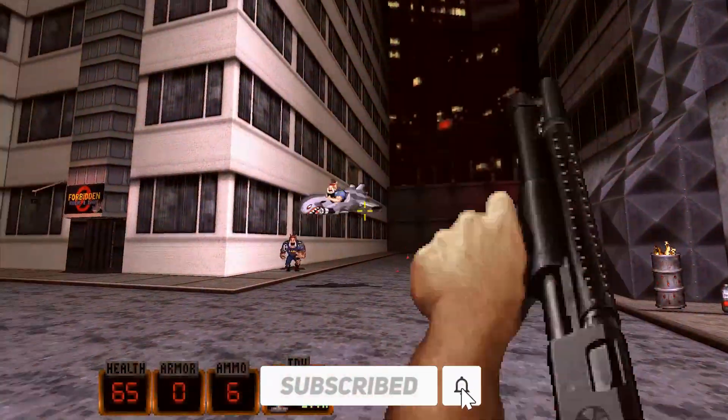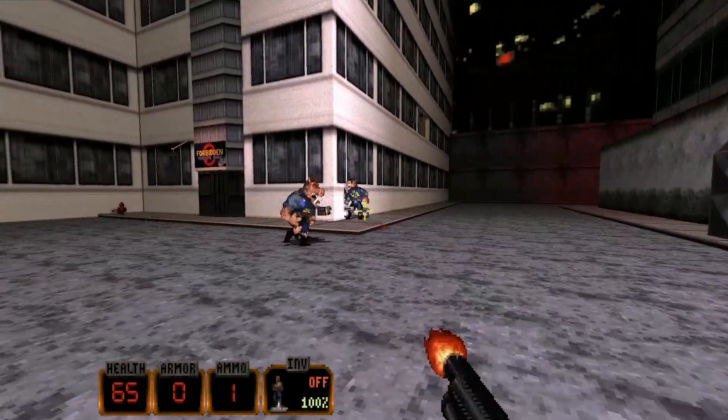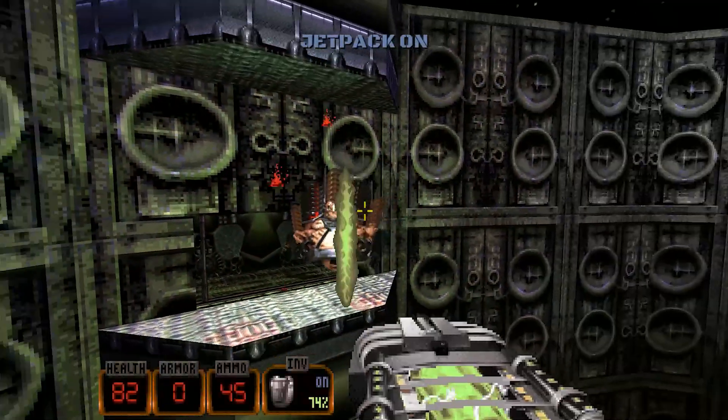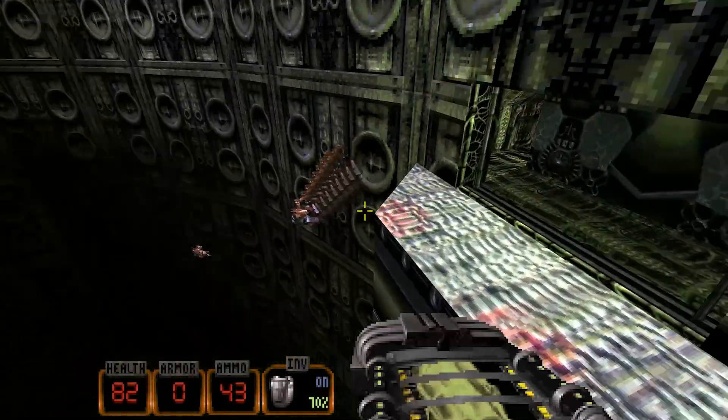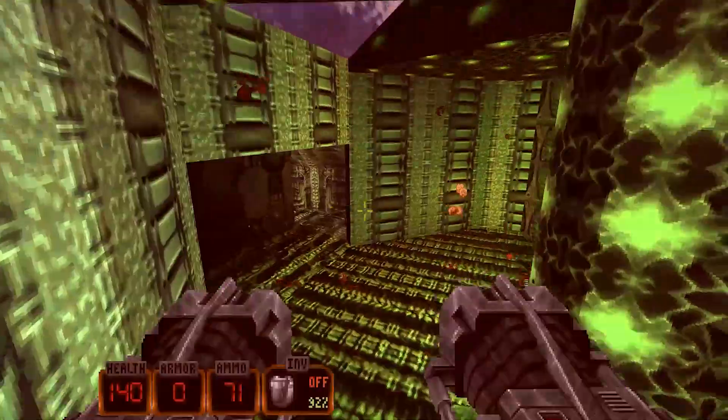One of the best things about Duke Nukem 3D is the variety of weapons at your disposal. You have your standard fare like a pistol and a shotgun, but the game also includes some more unique weapons like the shrink ray and the freeze ray. These weapons add a lot of fun and strategy to the game, as you have to figure out the best way to use them to take out the aliens.